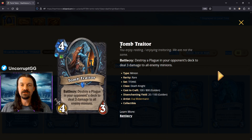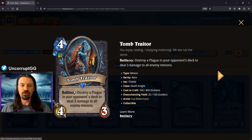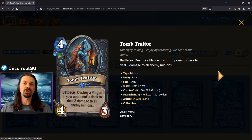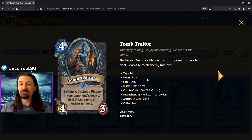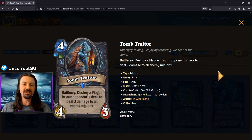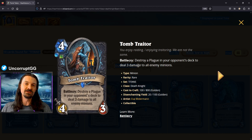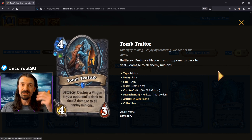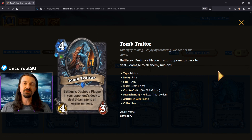Tomb Trader is a four mana 4/3 with battlecry: destroy a plague in your opponent's deck to deal three damage to all enemy minions. I'm not a big fan of destroying the plagues we place in our opponent's deck, but it does give the plague package the ability to deal three to all enemy minions. As a standalone card this likely sees no play; the only hope is to be played as part of the plague package in a Death Knight deck.